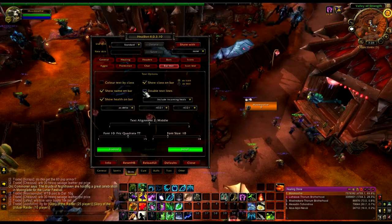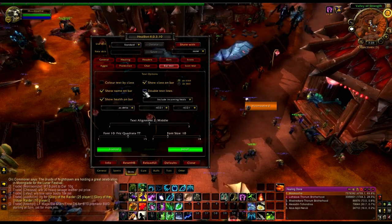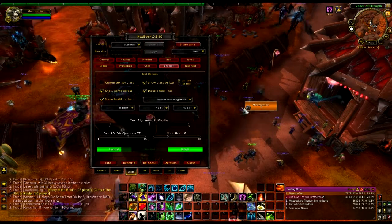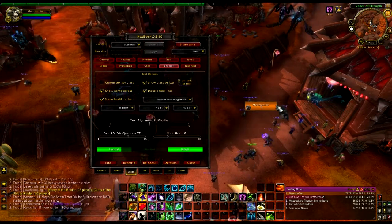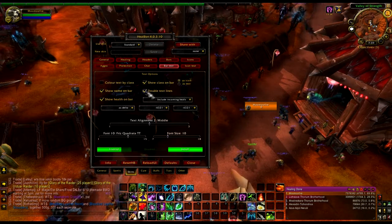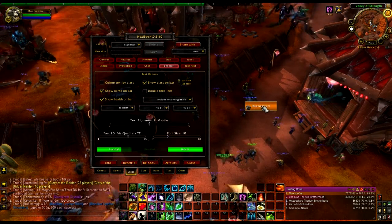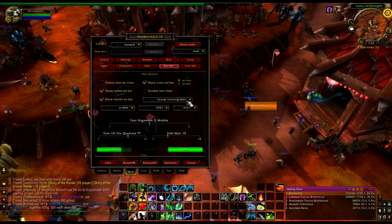Double text line — that's putting everything in one line or two lines. I prefer two lines, because that way the name stays stationary and the health moves. Whereas if you do single text, your name will move because the health keeps jiggling back and forth.